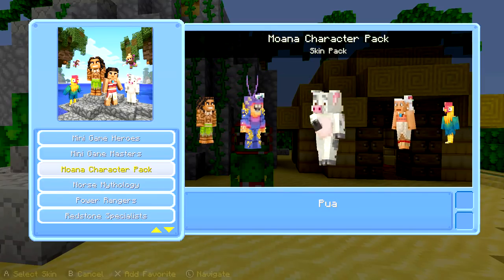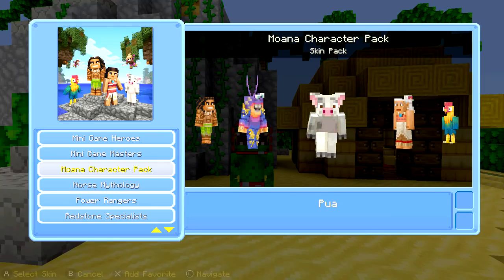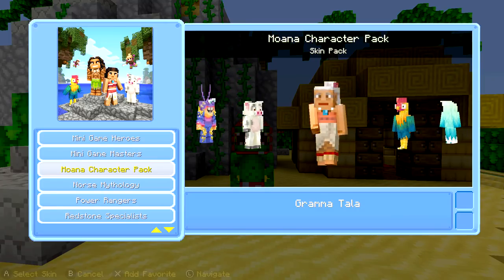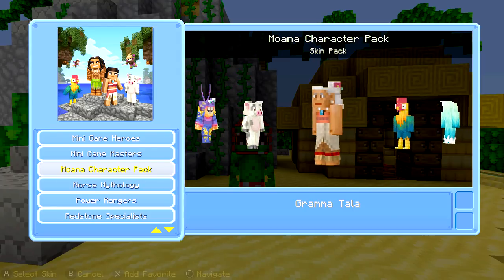Then you got Pua, the little pig, who actually does nothing in the film. Like, you see him at the beginning, and then he leaves, and then he comes back at the end. Then you see the crazy little grandma who's like, follow the ocean. And then she dies — spoiler alerts, folks, spoiler alerts.